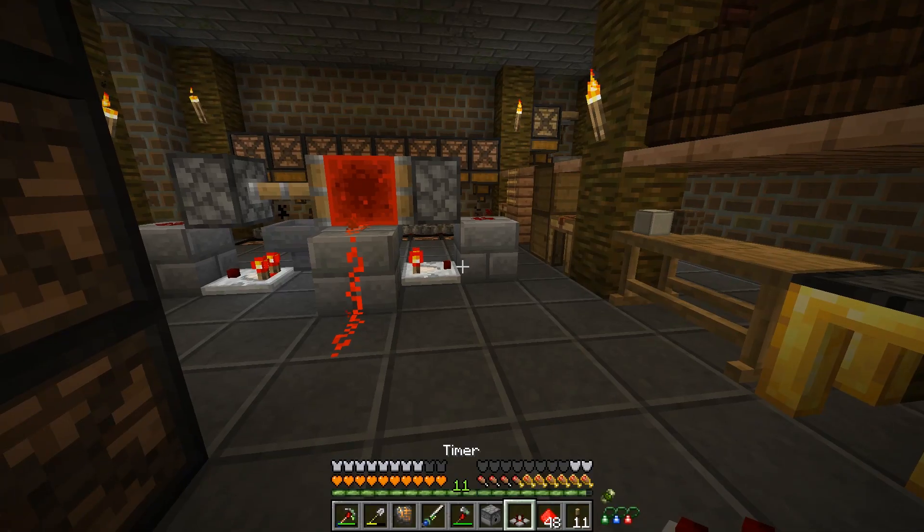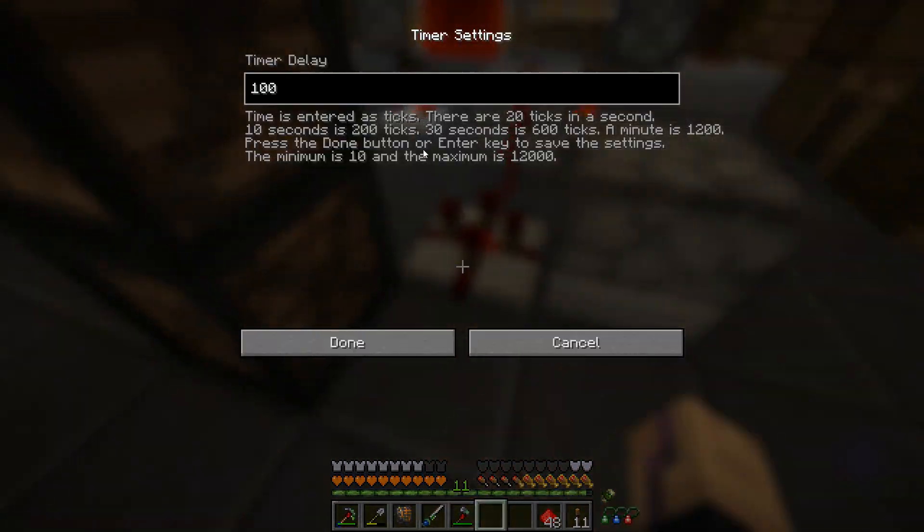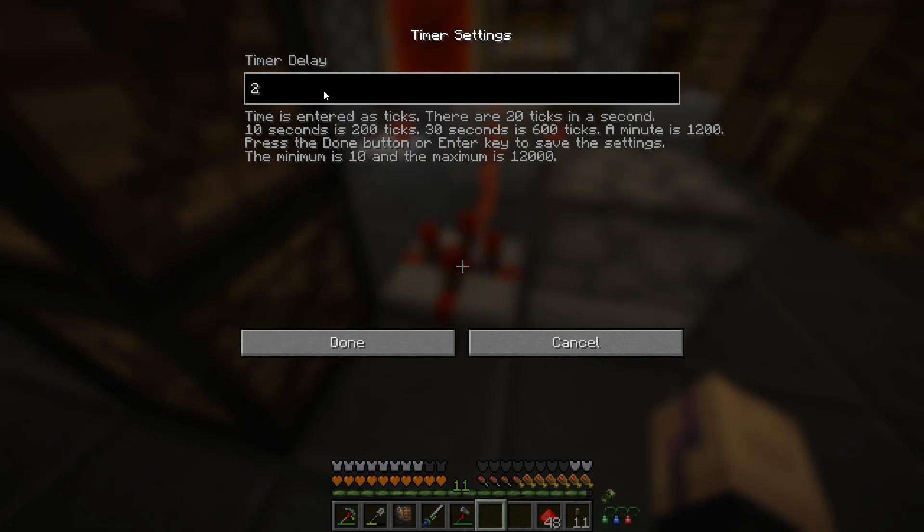Then we can just take an actual timer, put this here, take a dispenser, and set this to like one or something. The minimum is ten - okay, ten is the minimum.